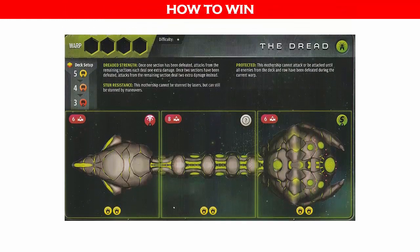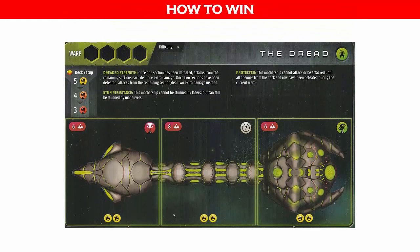Your goal is to defeat the mothership before you run out of time. There are no scores to keep — you will either have a decisive victory or resounding defeat. There are five different motherships in the base game, each with unique characteristics. The special instructions for each mothership are printed on the mothership card. Time is measured in warps, and the maximum number of warps to defeat the mothership is shown on the top left of the board. In this case, you have to defeat the mothership before the end of the fourth warp.